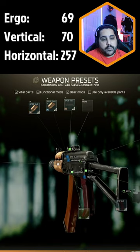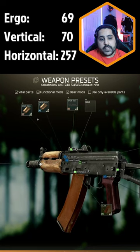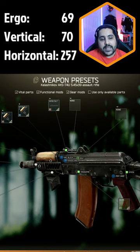For that, we want to change our muzzle to the 6P20 for better recoil. Then we are changing the handguard to the B11 handguard. That way we can add the RK6 for grip and the tactical blue laser to the side.